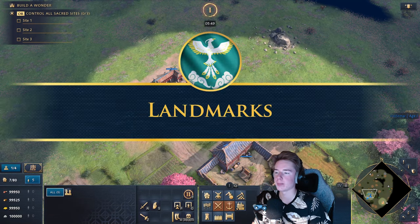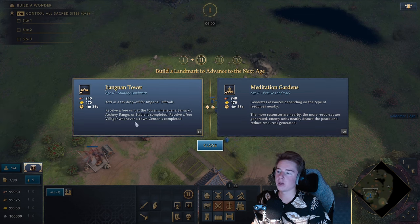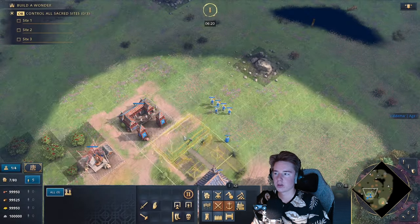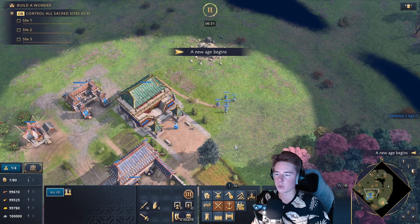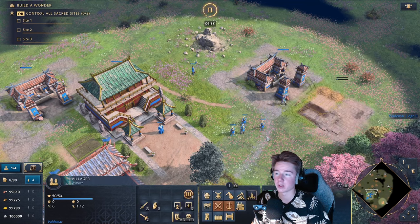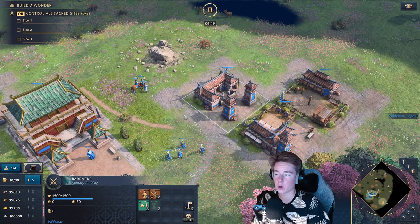Let's move on to the first two Feudal Age landmarks. We have the Xiongnan Tower and the Meditation Gardens. The Xiongnan Tower is a drop-off point for officials, and it creates a free unit from the barracks, archery range, or stable — no siege workshop — every time you build one. So when you build a barracks, a Spearman spawns; build an archery range, a Shugunu spawns; build a stable, a Horseman spawns. Inside the barracks we have Spearmen and Palace Guards in the Feudal Age.